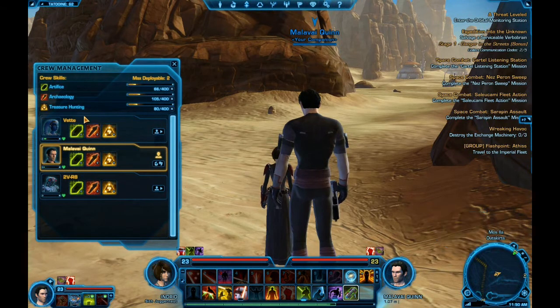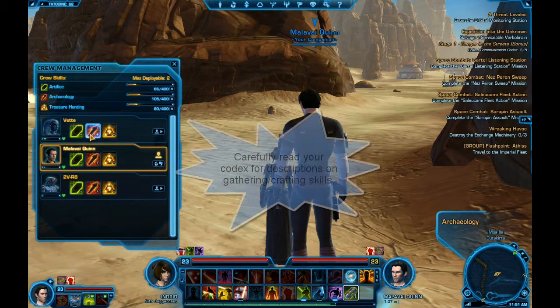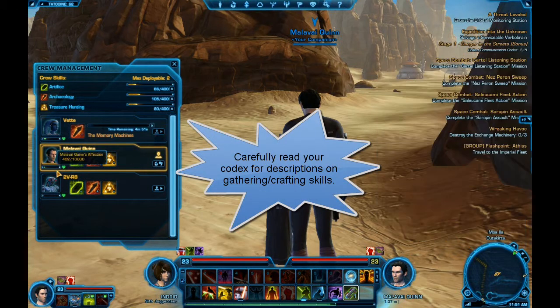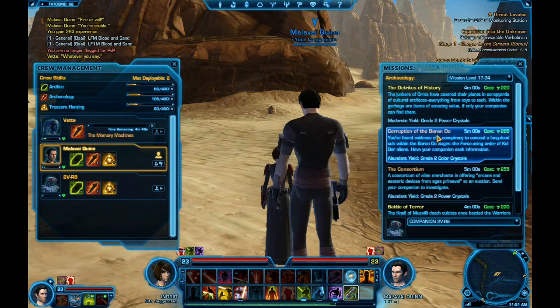I've chosen these three based on the fact that I want to be able to construct my own lightsabers — crystals, colors, hilts, and such. It seems to be working pretty well. Let's send them off on some quests while we quest ourselves. That's one of the greater parts of this game. We'll send them on this mission to get some color crystals.